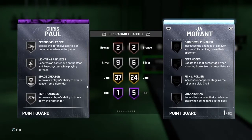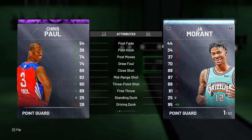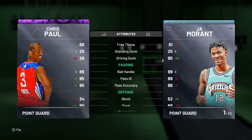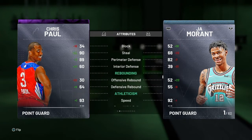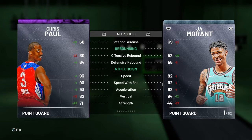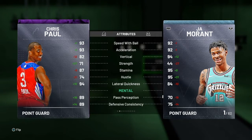These are all badges that come with Chris Paul. Looking at his attributes: 93 three-pointer, 92 mid-range. He's really good on the defensive end too — 89 perimeter defense, 90 steal, 93 speed, 93 speed with ball, and that lateral quickness is 94. So Chris Paul comes in at number five on our list.